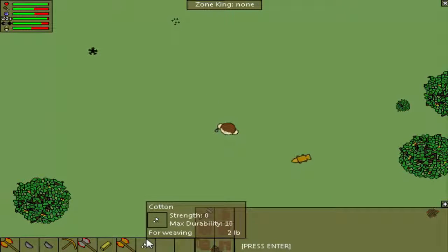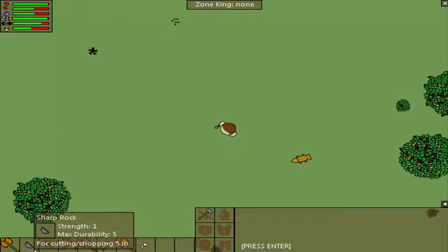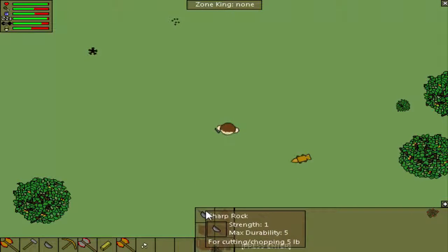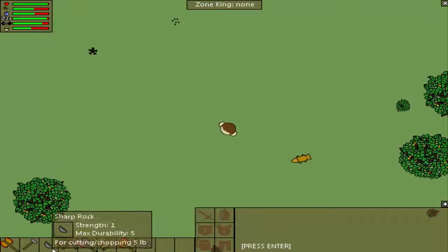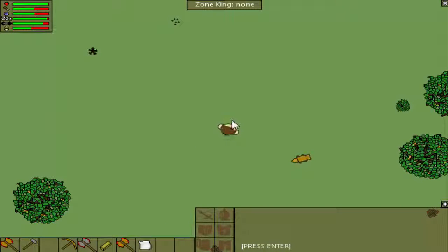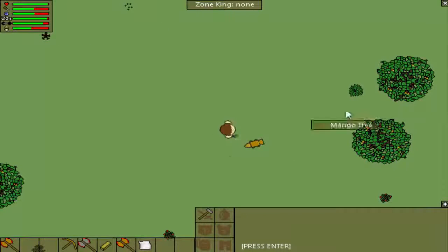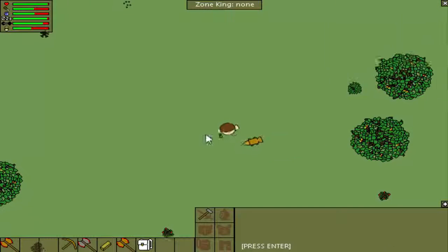So now we have this cotton. What you can do is use knives on it to carve it, or pretty much craft it into a string. I don't have a knife but I have this sharp rock which can be used as a hatchet or a knife. So I'm going to use that and click on the cotton — it's going to give me a string. Then I'm going to use another sharp rock on it to craft it into a cloth. So now you have this cloth right here. Pretty much just that simple.